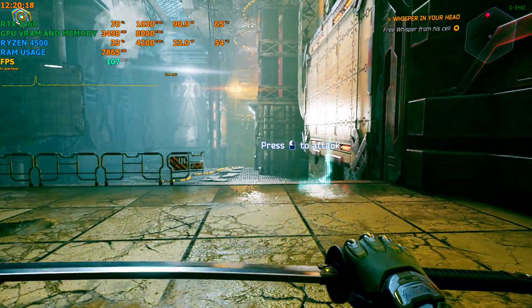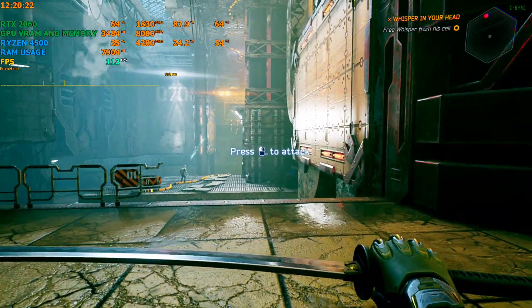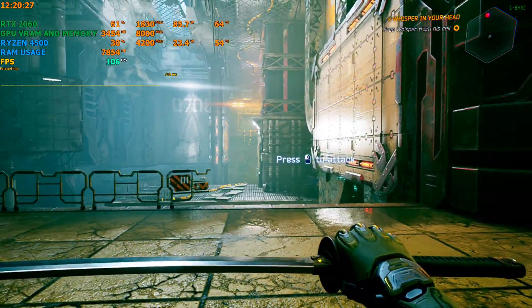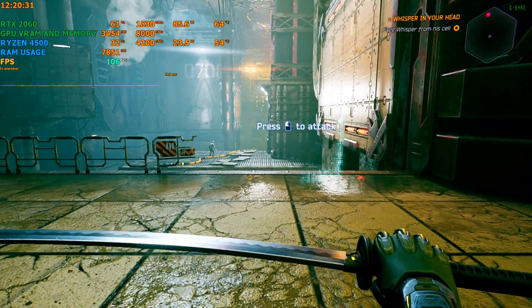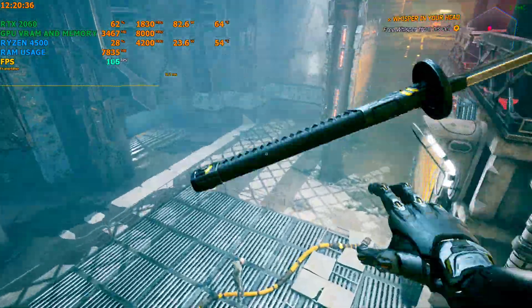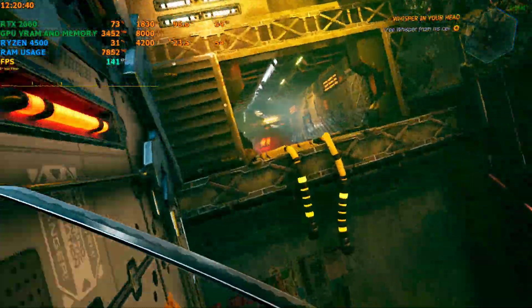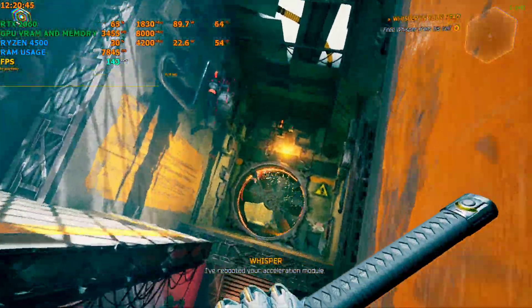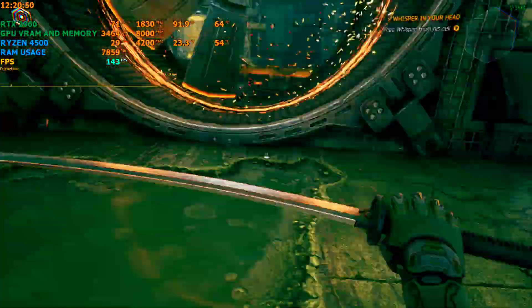For some reason the GPU is not being used to 100%, that's why the frame rate is a little bit lower than it should be. At 60% GPU usage it is around 110 fps, so if it were at 99-100% it would probably go to 130 or 140. Still, it's reaching 140, and you can imagine how much more we'd get if the GPU were pushed to 100%.